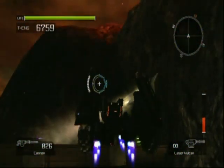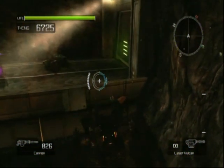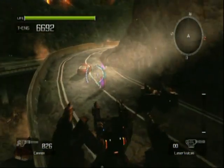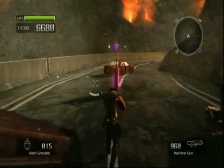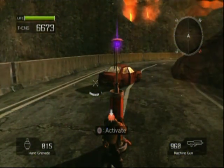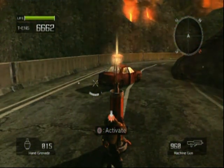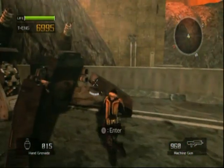Oh, there's a beacon. Maybe I can use that to get a clue of where the hell I'm supposed to be going. All right, boosters. And there we go. All right, let's hop out and work our magic on that thing. Because it's kind of confusing. Beacon, get me some thermal energy and tell me where to go.